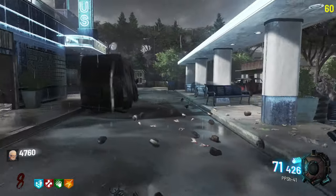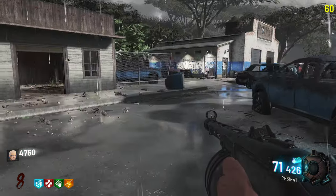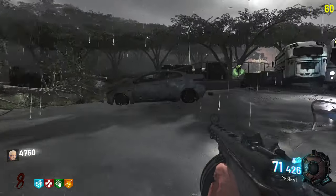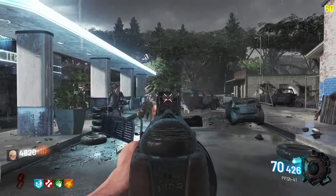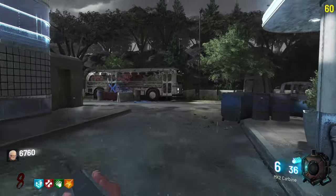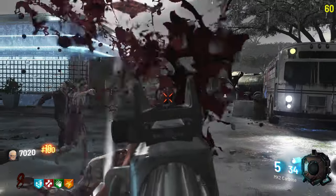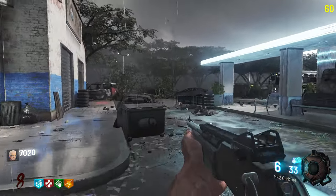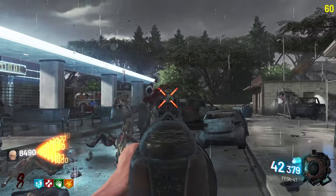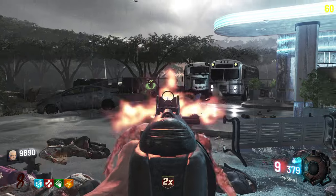So many coming from that direction — let's go this direction. Stamina Up is probably gonna be pretty useful. I think there's a Wunderfizz machine over there that we want. There's a perk limit — I think it's six. Body shots — there you go. Double Tap will make it pretty good. It's definitely gonna give me the most points. Double points is nice.